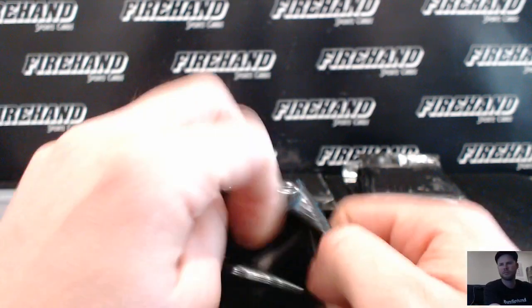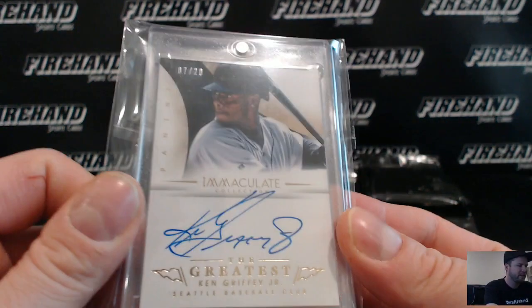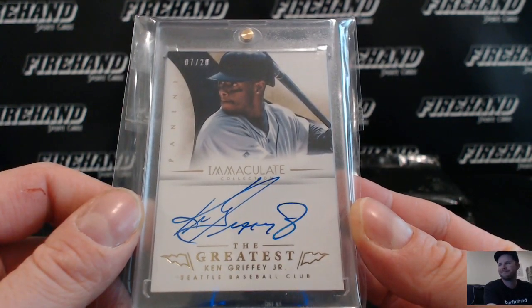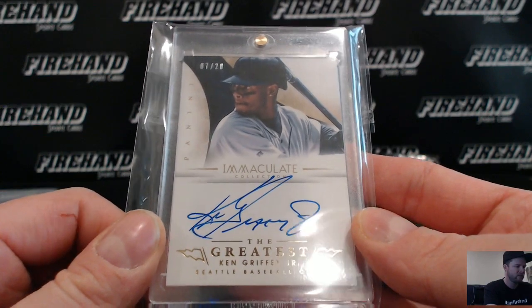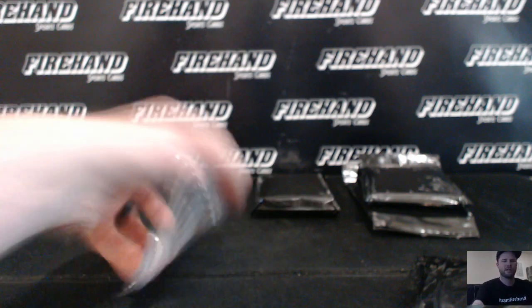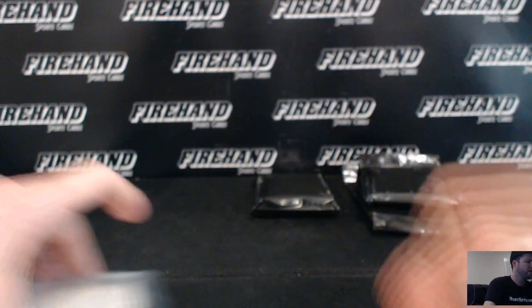The card that came with the bar: Ken Griffey Jr. out of Immaculate, on-card, seven of twenty, Seattle Mariners. It's 2014 Immaculate. Very nice — the greatest. Seven out of twenty. Beauty. That is Brad as well — Dolphins, Rockies, Rockets, and Mariners combo. So Brad got that whole bag, the bar and the card with the bar.